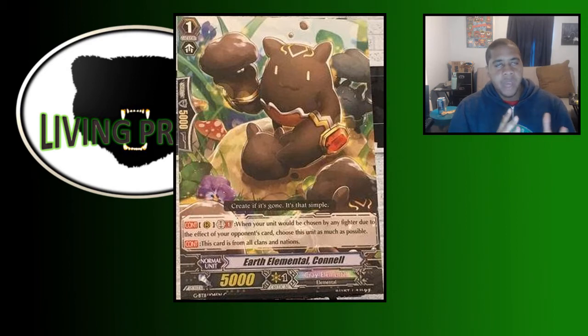Spikes and the clan itself have been clamoring for a resist unit for the longest time. We wanted one back in set nine, but then we got Mayhem Tiger so we were kind of okay without one because of how insane Mayhem is. With Connell here we kind of get our way around not having a dedicated resist unit by having a card that could give all of our cards a one-time resist effect effectively.